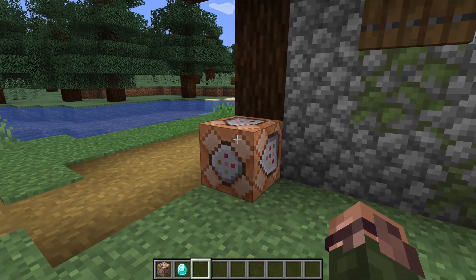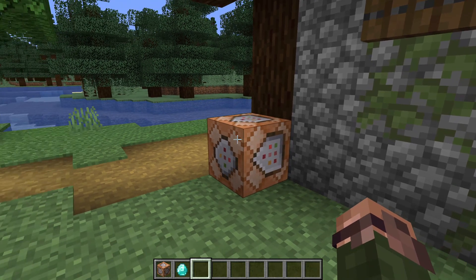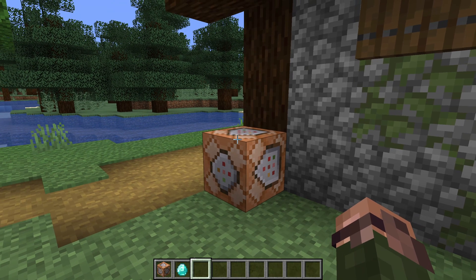With that in mind, what a repeating command block does is run your command once every such tick. This means that every time the game moves things around, your command has a chance of running, detecting any specific scenario it was looking for, and making any changes to the game world it wants as a result.